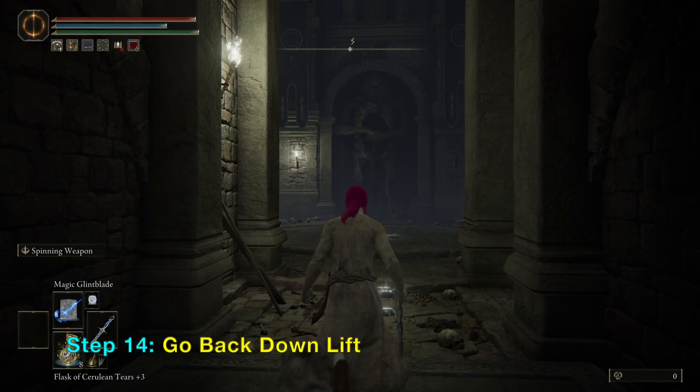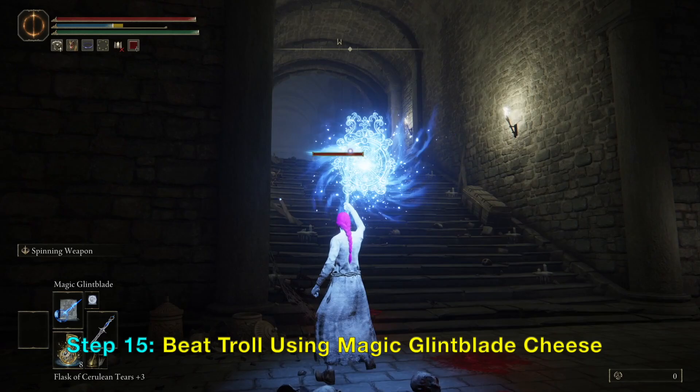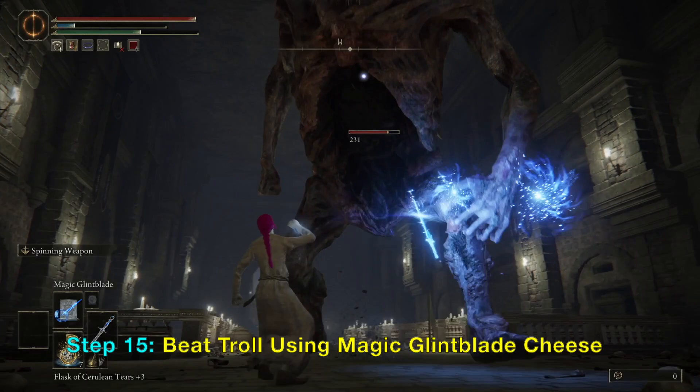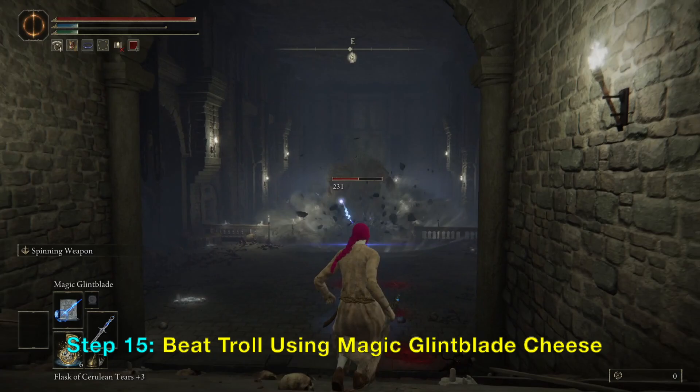So right now what you need to do is kill him. Because his invincibility force field is gone you can spam magic. I am going to use the magic glim blade that I got from the poke turtle in the Church of Ours. This glim blade is good because it will follow the target.